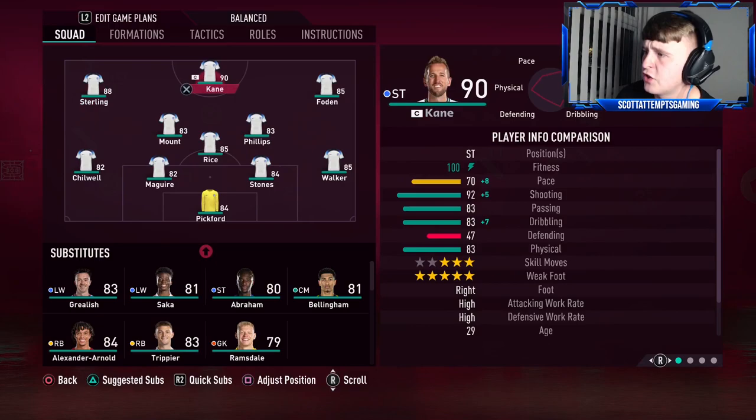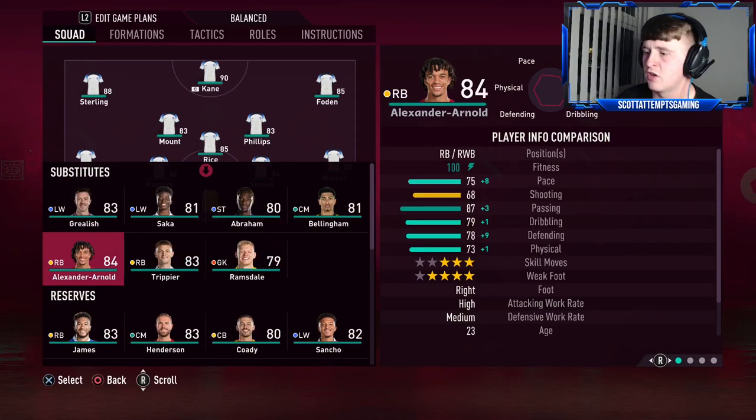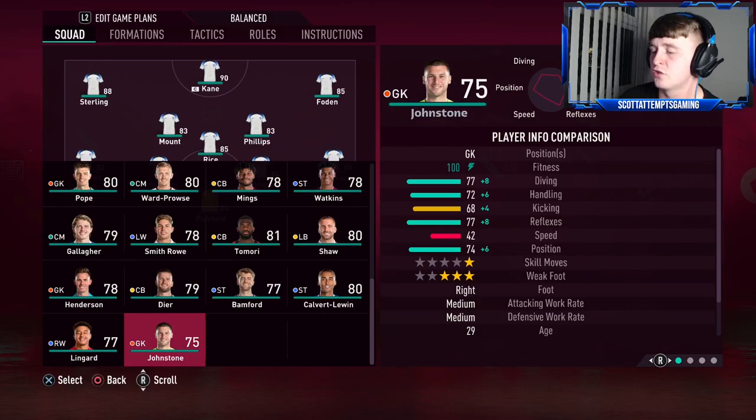Let me just check the England team. The starting lineup features Sterling, Kane, Foden and Phillips, Rice and Mount, Chilwell, Maguire, Stones, Walker, and Pickford. On the bench you've got Grealish, Saka, Abraham, Bellingham, Ramsdale, Trippier, Alexander-Arnold, Rhys James, Henderson, Sancho, Watkins, Mings, Pope, Gallagher, Smith-Rowe, Tamara Shaw, Albert-Lewin, Bamford, Dyer, Lingard, and Johnson.